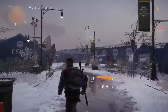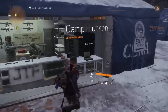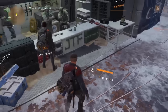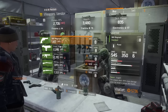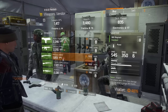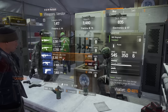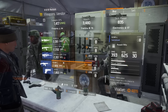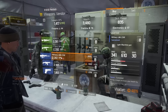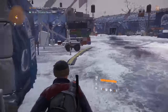This is the weapons vendor. You can find friends and agents that are close to you. You can talk to this guy and buy things. I'm going to buy a magnum — let me see if they have an M1A. They don't, but they have a SCAR with 293 damage. The magnum has a lot of damage — not a bad deal.